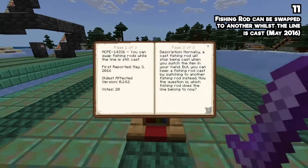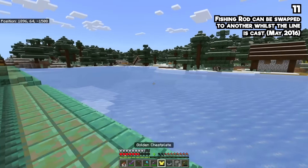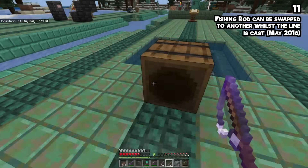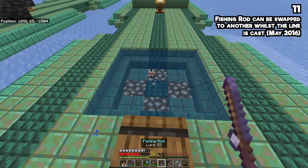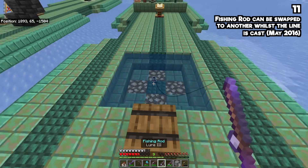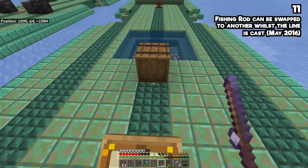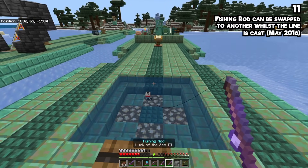You can swap fishing rods while the line is still cast. Have you ever tried this? I just thought that's how Minecraft should be — like how you can switch swords, you can switch fishing rods while fishing, and interestingly the line will still stay there. The interesting question is: which fishing rod is the line actually from when you switch it midway through? The answer is, I don't really know.